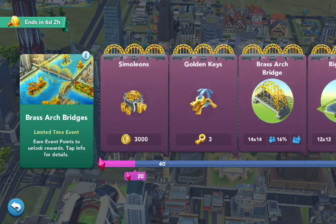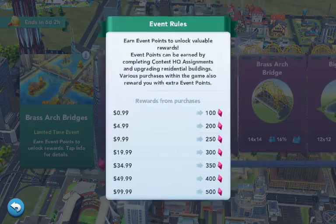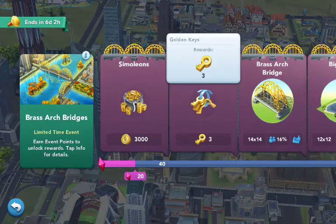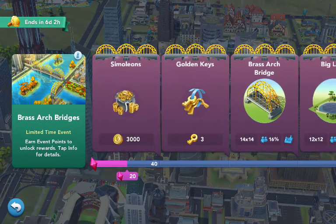I'm going to show you why. So, Brass Arch Bridges — this is the event rules. 3,000 simoleons gets you the first free golden keys. It was at five golden keys at one point; seems like they cheapened out the free.